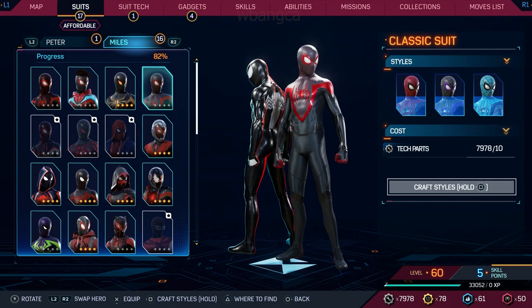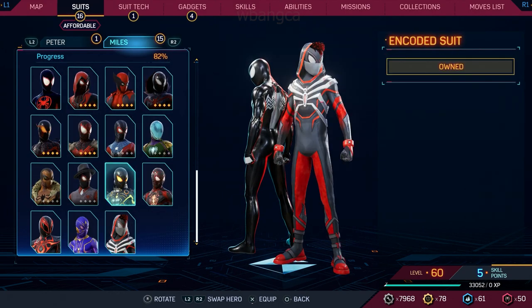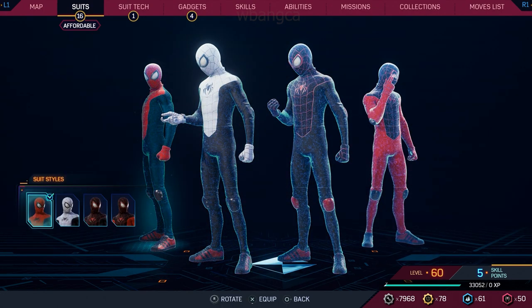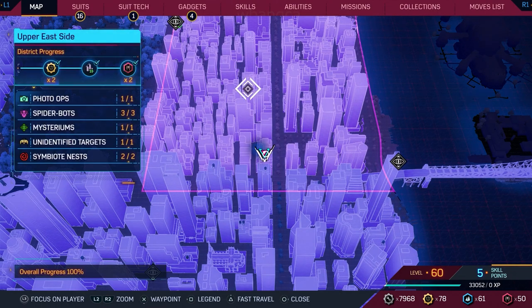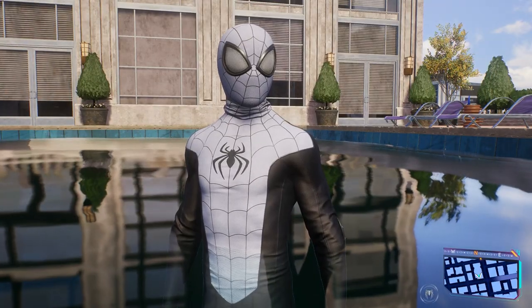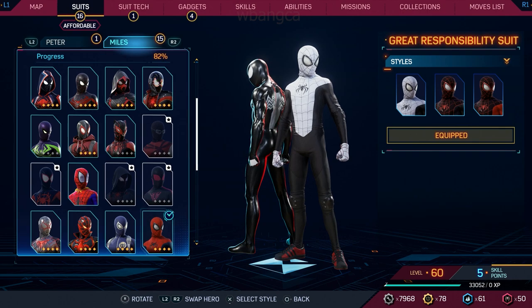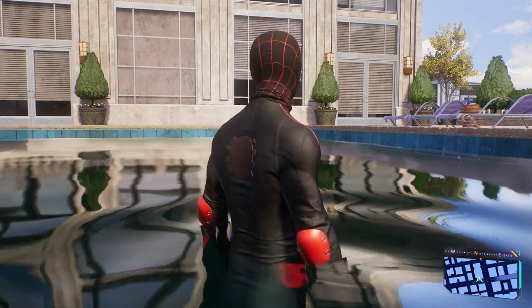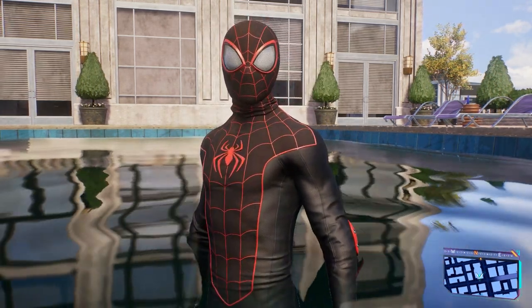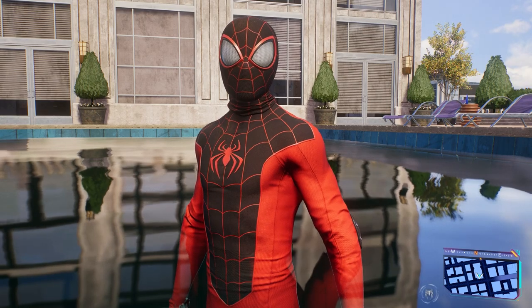I forgot to look at the classic suit and they have various colors. This is the great responsibility suit — it's a suit that Peter Parker made for Miles Morales. I like how they allow you to change the color. Oh, looks horrendous — black, red, and white. The back has to be red. This one actually looks similar to the Miles Morales suit; he has arm padding, which is interesting. This one actually doesn't look bad.